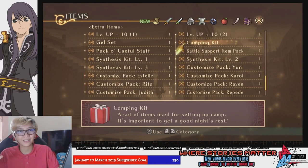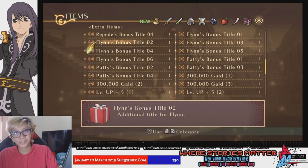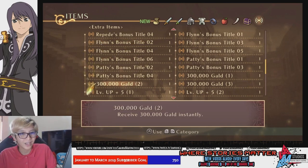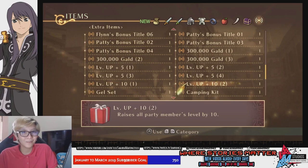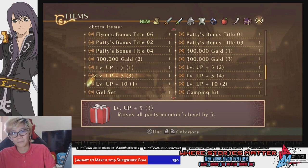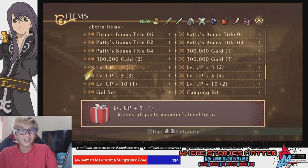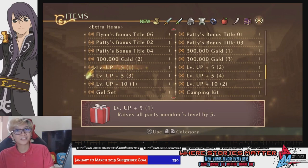So these two DLC packs will undoubtedly make the game much easier, especially for beginners. Now imagine if you've already set your settings on easy and then you go ahead and use this. As for how many times you can use them, it's once per new game. You can use them as many times as you like per profile on your Nintendo Switch and they will still be there, but you can only use them once per playthrough.